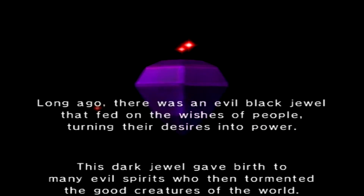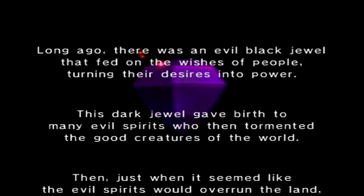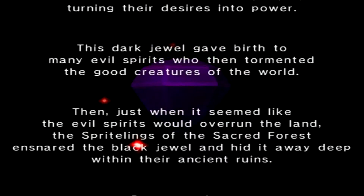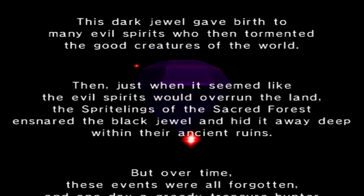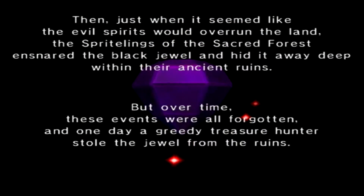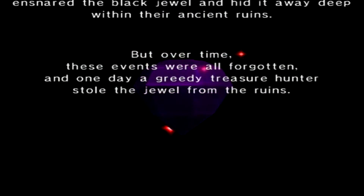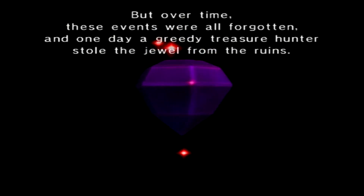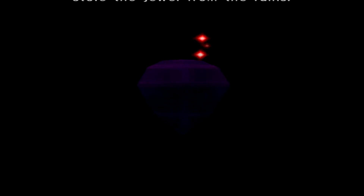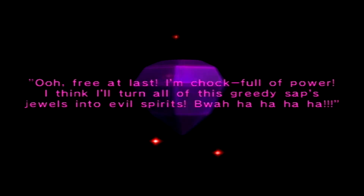Long ago there was an evil black jewel that fed on the wishes of people, turning their desires into power. This dark jewel gave birth to many evil spirits who tormented the good creatures of the world. Then the sprite-lings of the sacred forest ensnared the black jewel and hid it away deep within their ancient ruins. But over time these events were all forgotten, and one day a greedy treasure hunter stole the jewel from the ruins.